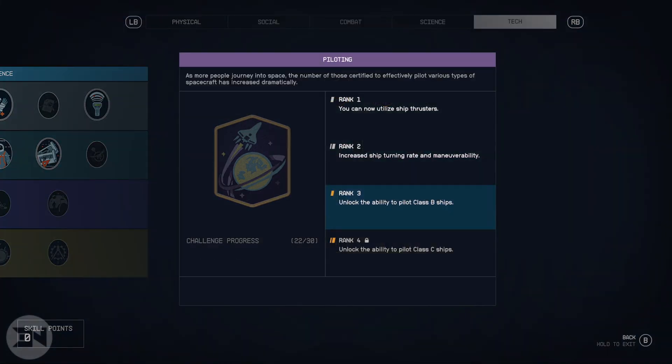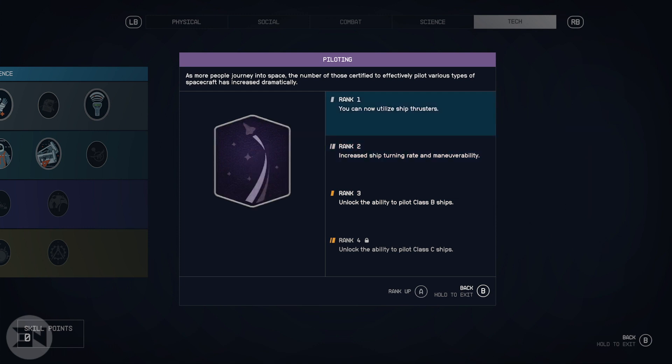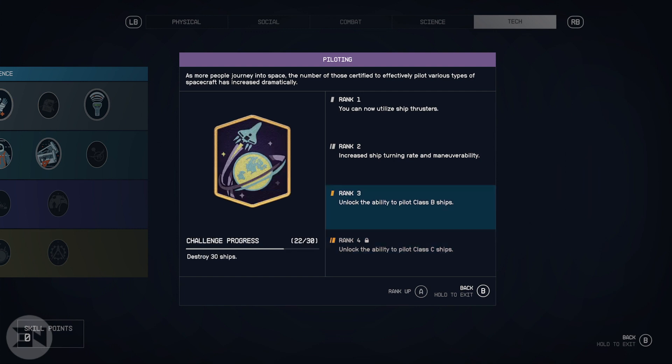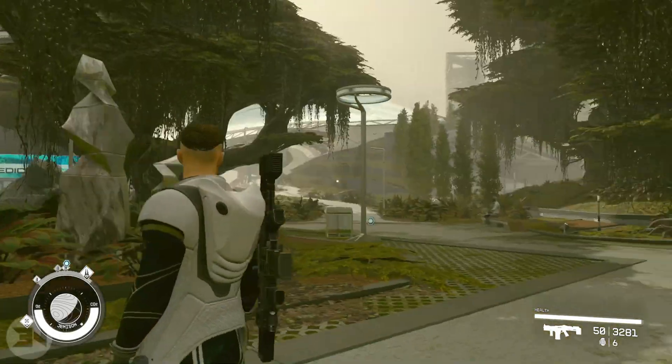The way you do this is by putting skill points into piloting. You can see the challenge progress down in the bottom left — for me right now it's destroy 30 ships. Above that I think it was destroy 15, and the first rank to rank two was five. So five, fifteen, thirty, and I'm assuming probably fifty to a hundred for the last one.